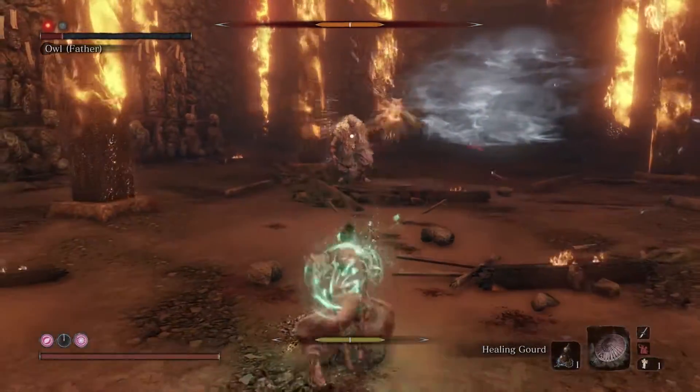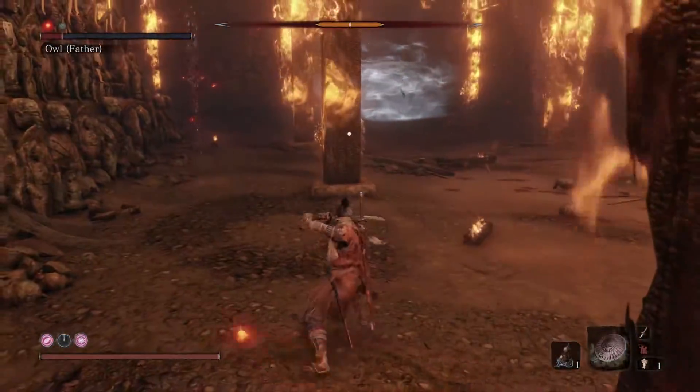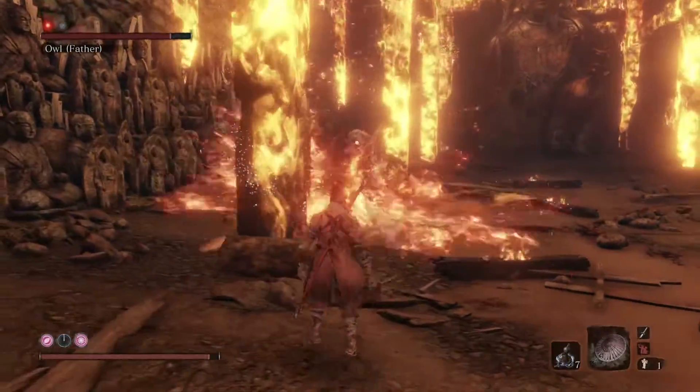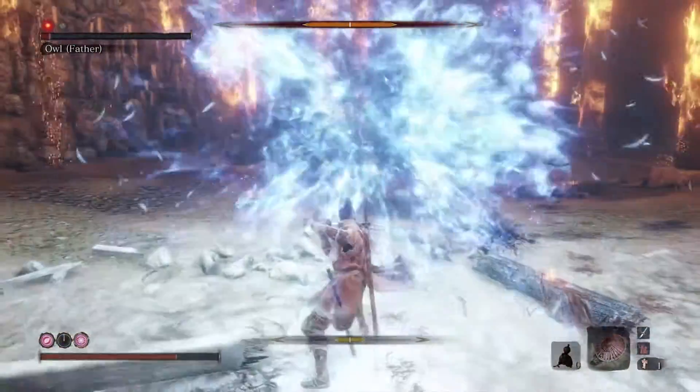There's also a new perilous attack where he calls in the flying owl to his hand. The owl catches fire and then flies toward you. When you see the owl appear in Owl's hand, run away — that is the tell. You've got time to get some distance, which is a big advantage here.